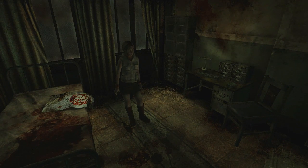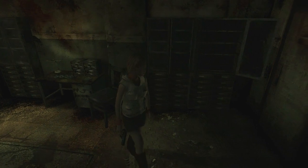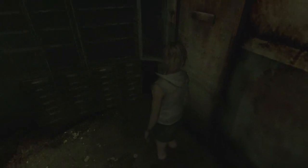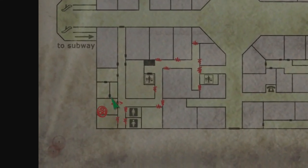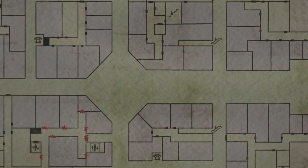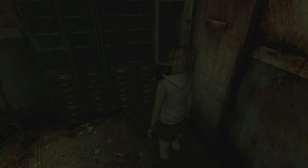¡Muy buenas a todos amigos! ¿Cómo estáis? Bienvenidos al canal, bienvenidos a un nuevo vídeo gameplay de nuestra serie de Silent Hill 3. Aquí estamos con Heather en el asilo de guardado — sala de primeros auxilios — pero vamos, esto está dentro de esa versión alternativa del centro comercial, un poco más tenebrosa. Vamos a echar un vistazo al mapa, a ver dónde andamos.